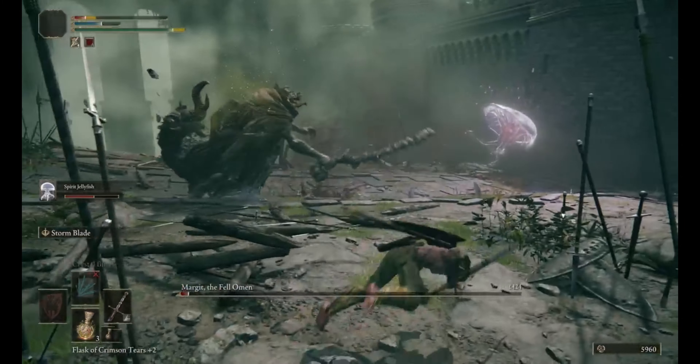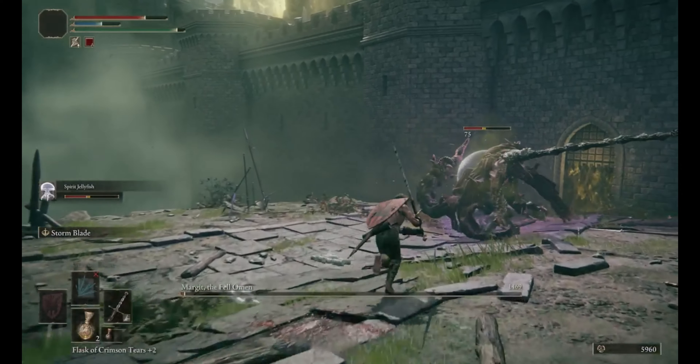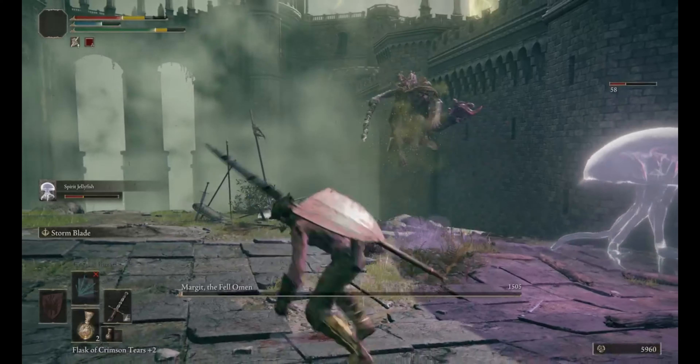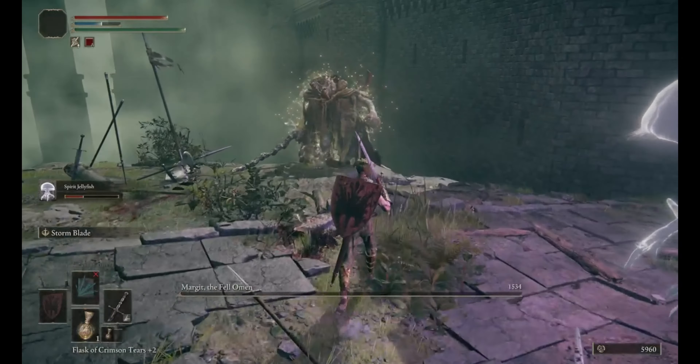Speaking of stats and loadout, I'm using a medium load here so that I have the ability to easily dodge Margit's attacks. A big part of this battle is also psychological — he taunts you throughout, but don't let him get to you. You can beat him.